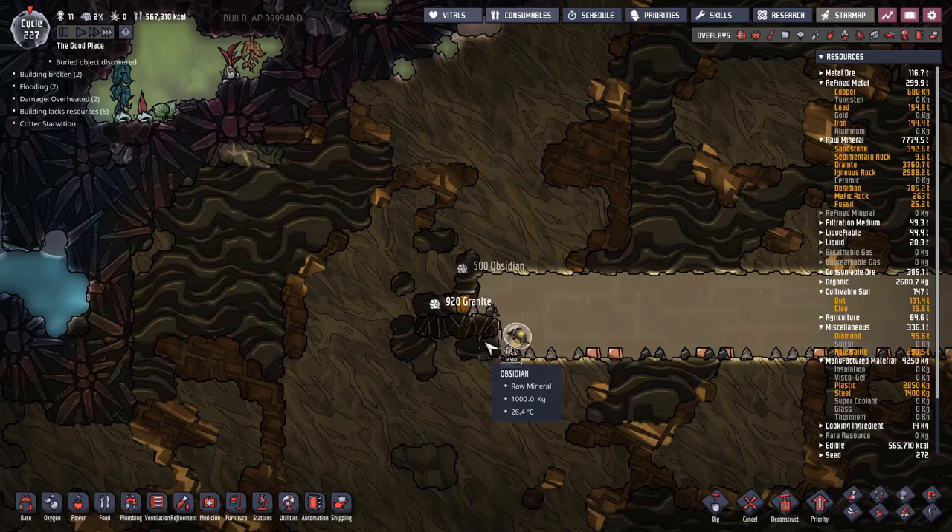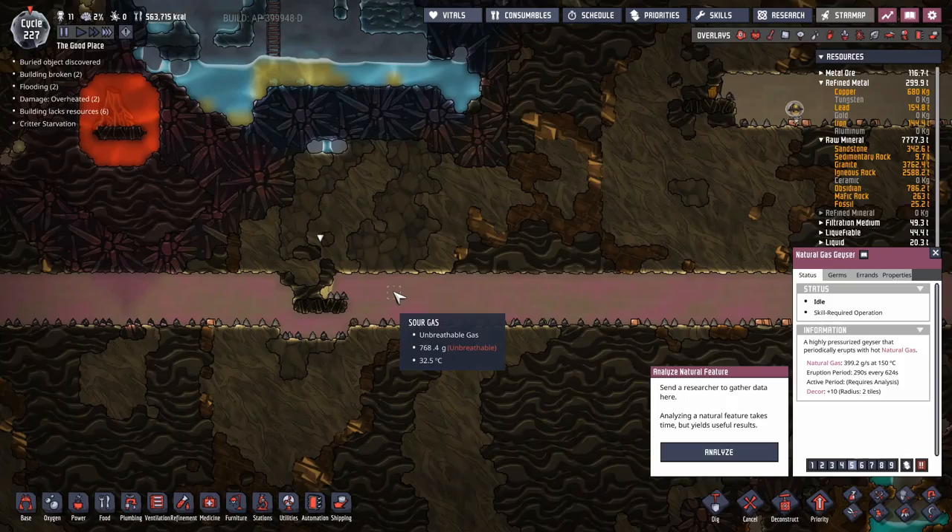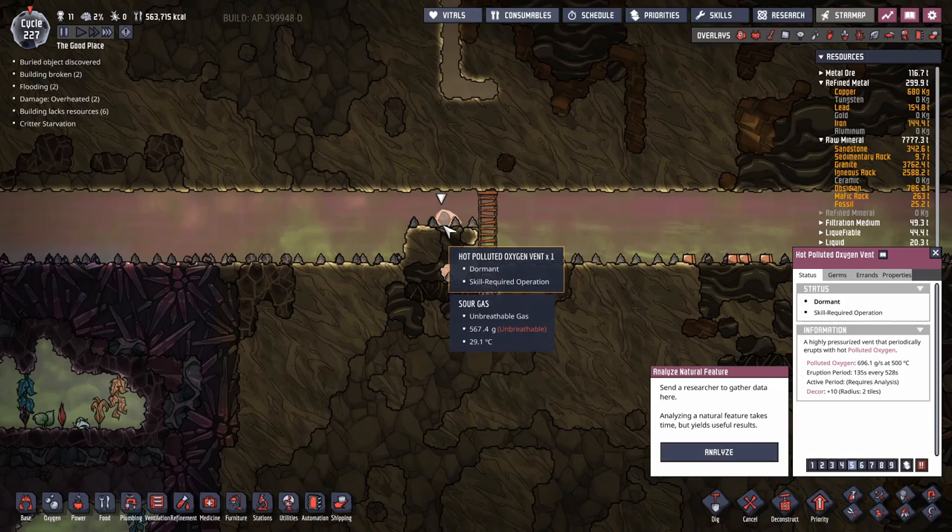We have a chlorine gas vent — never mind. There's a hot polluted oxygen vent around here somewhere. This piece of junk over here — we are going to hook up some deodorizers to that and de-deodorize the oxygen so we can get more clay. We'll have to cool it down first so it doesn't cook the clay into dirt, which would be bad.